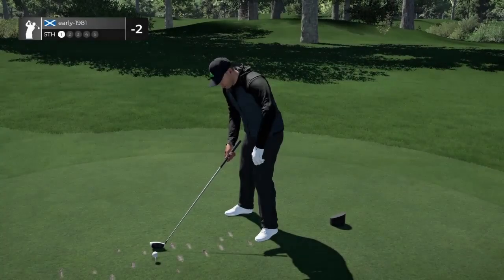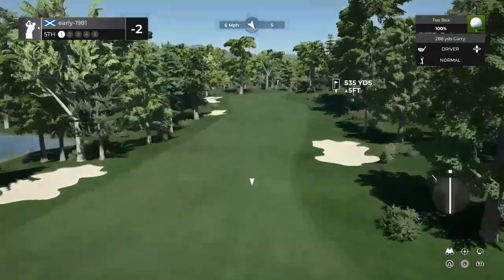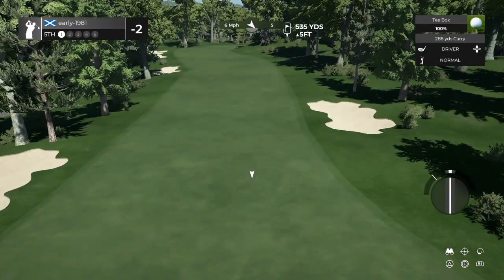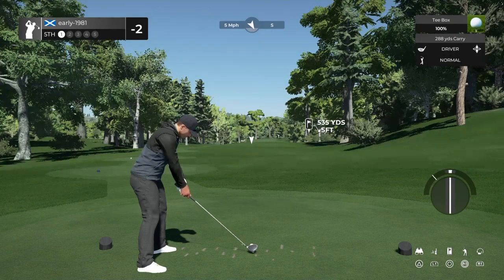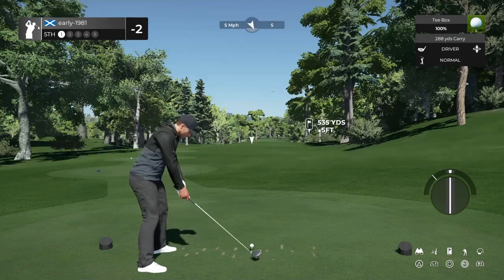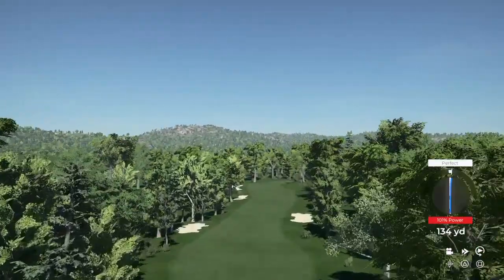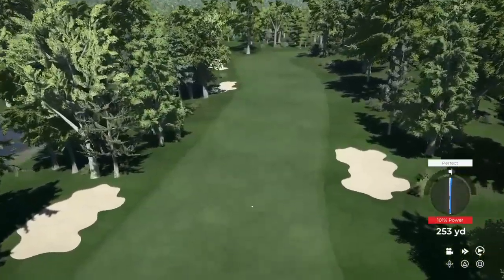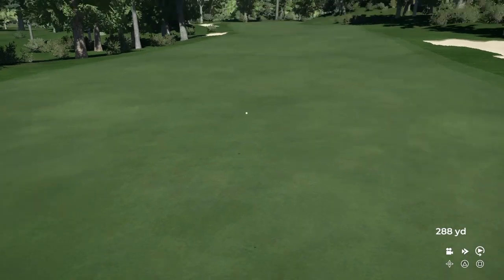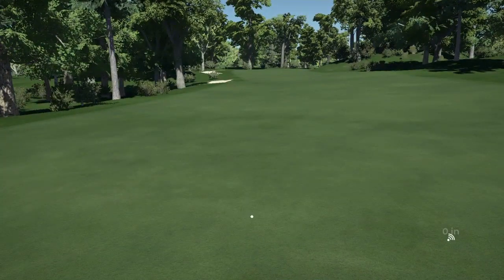Looks like another par five coming up on hole 5 — 535 yards. Once again, it is a dogleg. Lots of dog legs on this course so far, which I do like. First impressions: really good course. I think this is the designer's third or fourth course, so it's great to feature another new designer who puts so much time clearly into his course designs on the channel.